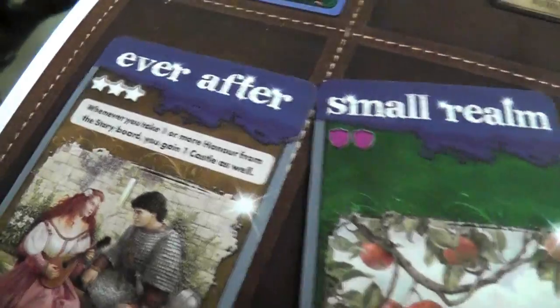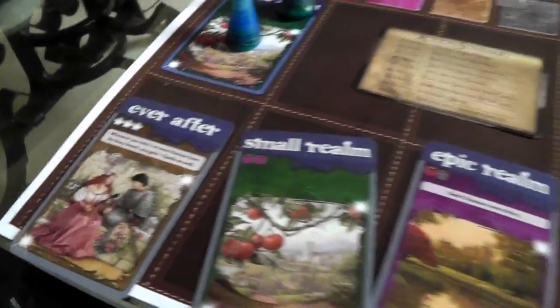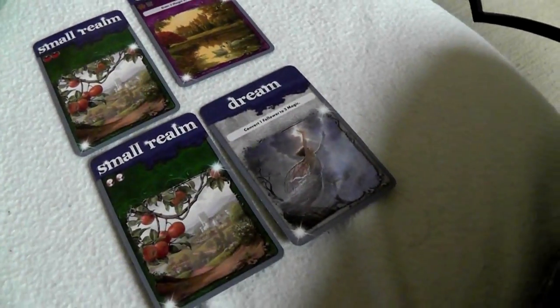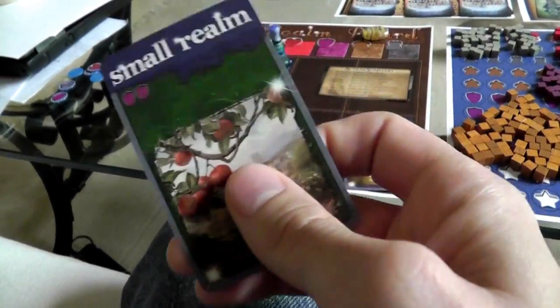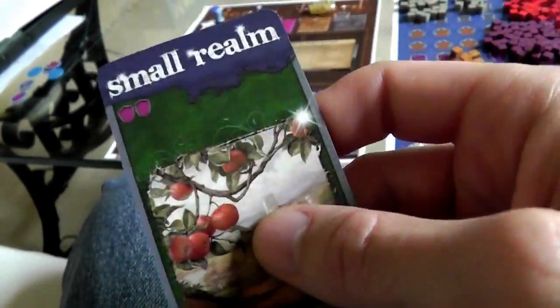I got a small realm, which is nice because you want small realms — you can't get epic realms until you upgrade small realms to large realms first. I also got an Ever After card — a one-time card that gives me a bonus for the rest of the game. If I ever play this, whenever I take one or more honor from the board, I can get a castle. Castles are the most rare resource in the game. And then there's an epic realm which, once built, will gain me two honor every story. I already have two small realms to build, so I think I'll discard the new small realm rather than give it to Jen, since that could start her realm expansion quickly.